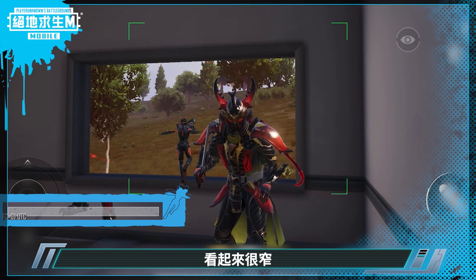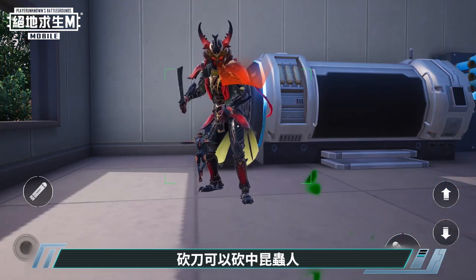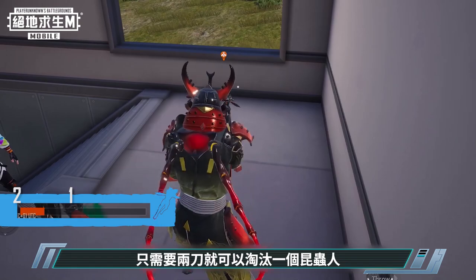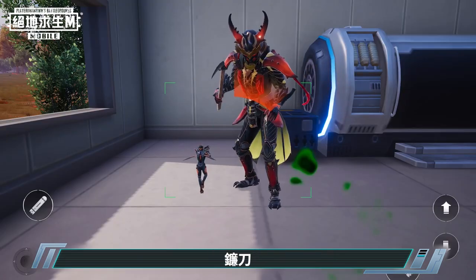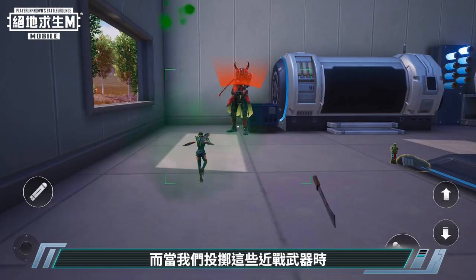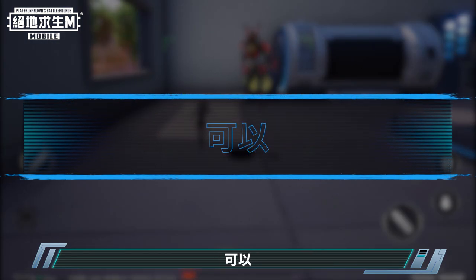It looks very thin. As the experiment shows, insectoids can be hit by the machete. The surface area is also larger than it appears — it only takes two knife strikes to eliminate an insectoid. Additionally, the sickle and your fist can also hit insectoids. Throwing these melee weapons can also deal considerable damage to them. The answer is yes.